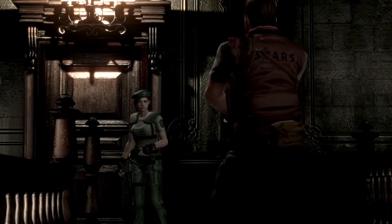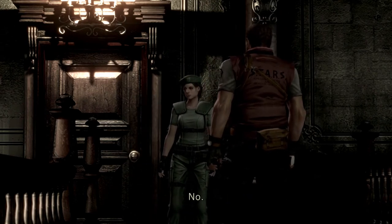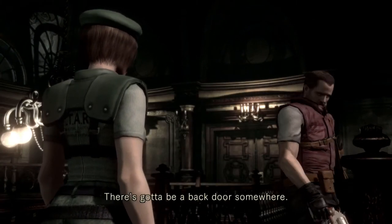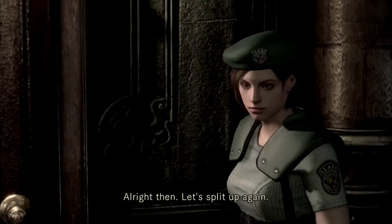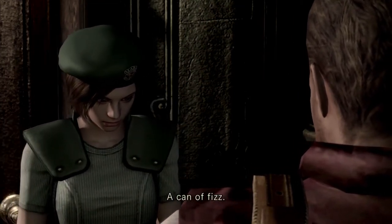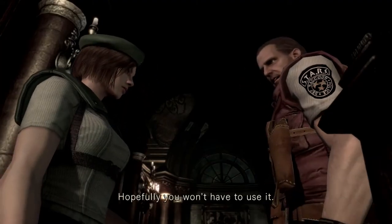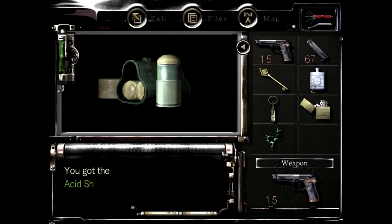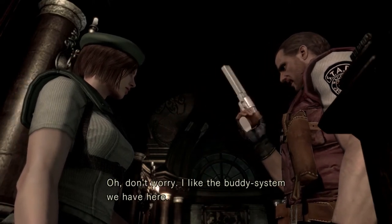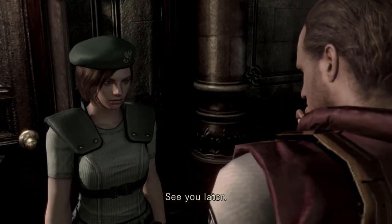Oh hey Barry! Barry and Jill exchange: 'Got any good news?' / 'Other than I'm still alive in this madhouse? No.' / 'Can't say it's much safer here either. We'd better secure our escape route first — there's gotta be a back door somewhere.' / 'Let's split up again.' / Barry finds a grenade launcher: 'Look what I've found — a can of fizz. It's sure to yellow and mellow those things.' / 'It's yours. Hopefully you won't have to use it.' / 'Thanks. I'll take it. See you later.' / 'Ciao.'